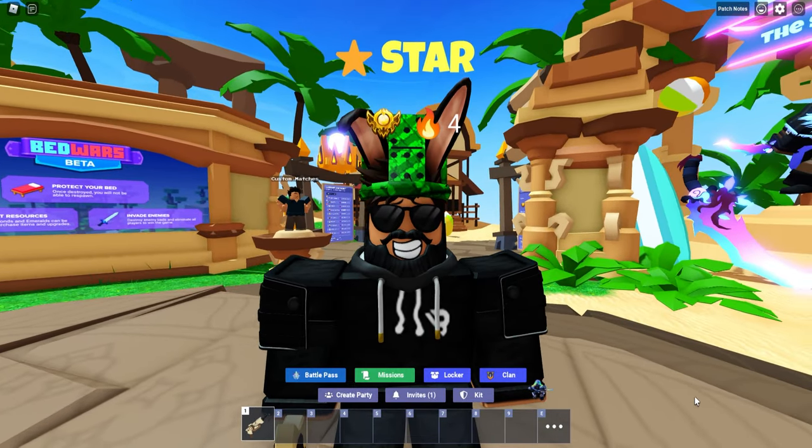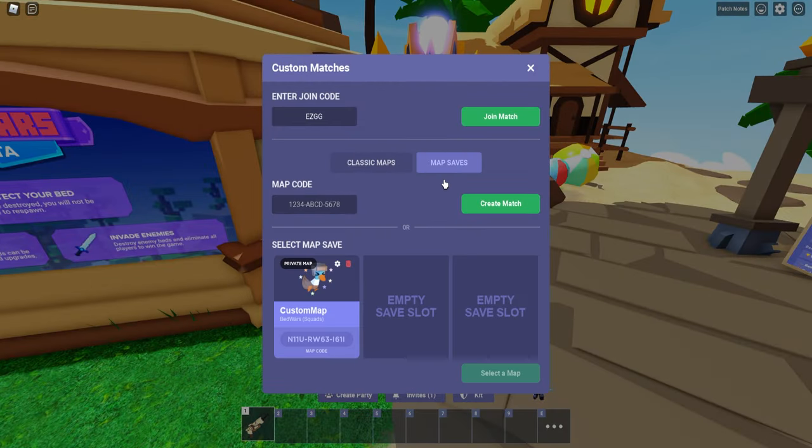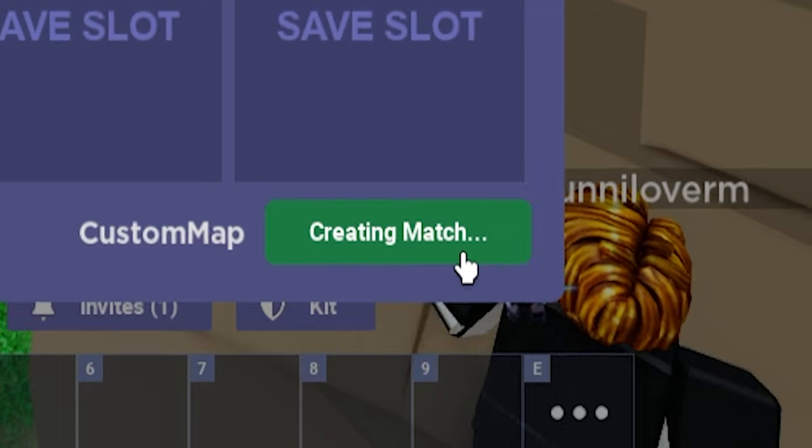So it's actually super easy to use this. What you want to do, you want to head over to your custom matches zone and you want to load up your map save.